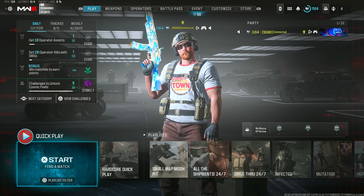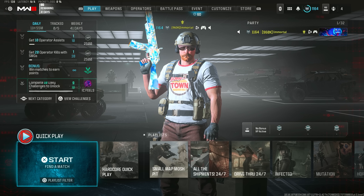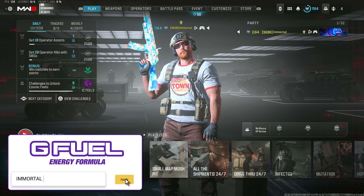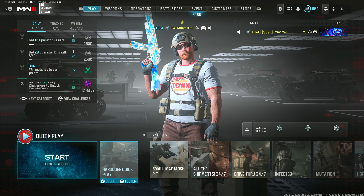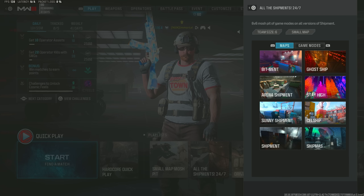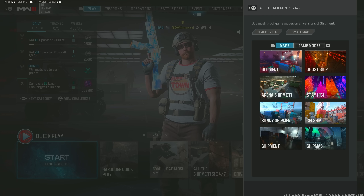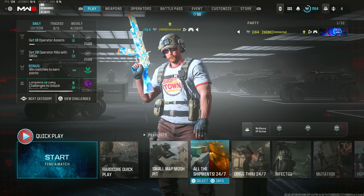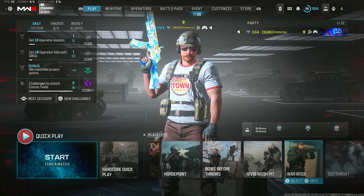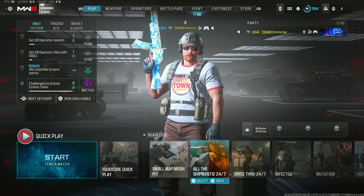To close things out, a new playlist update went live today on the multiplayer front. Warzone playlist updates usually happen on Thursdays, and there's no preview yet for that — we'll have to wait and see if Battle Royale Duos, Resurgence Solos, or similar modes return. For multiplayer this week we have all the standard quick play, small map mosh pit, and all the shipments — literally eight different versions: Bitment, Ghost Ship, Arena Shipment, Stay High, Sunny, Cell Ship, Base Shipment, and Ship Miss. Also available: Drive-Thru 24/7, Infected, Mutation, Horde Point, Bows Before Throws, 10v10 Mosh Pit, War Mode, Cutthroat, Blueprint, Gunfight, Ground War, and Invasion. Lots to choose from, highlighted by every single shipment variant in the entire game.